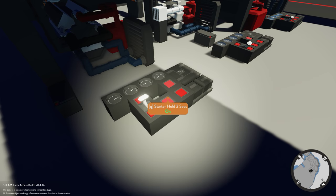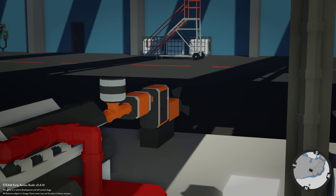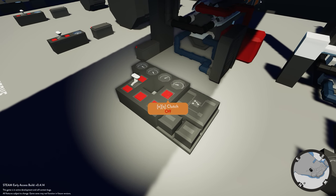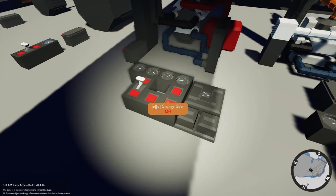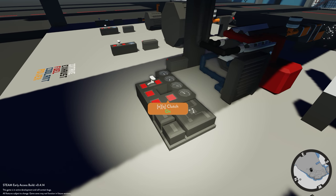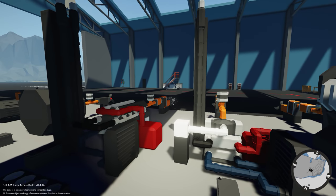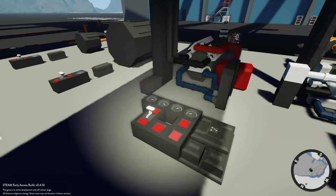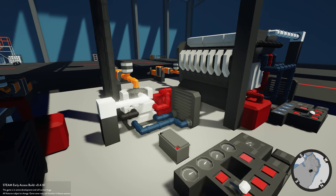If we give a little throttle and hit the starter motor, you'll see the engine starts, however there is no power going to the propeller because I have the clutch engaged. As soon as I disengage the clutch, power goes through to the propeller. To change gear, I engage the clutch, change the gear, then disengage the clutch, and you'll see the ratio has changed. You can set that to whatever you like.